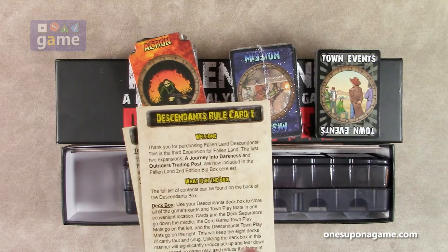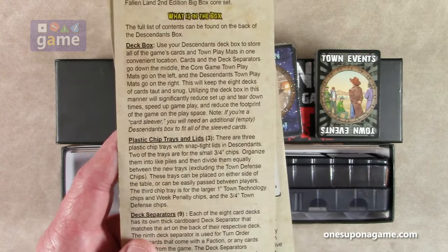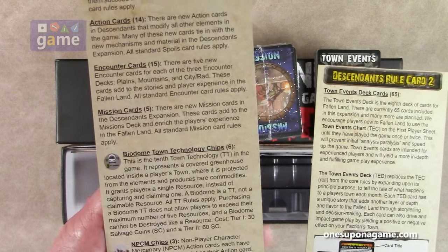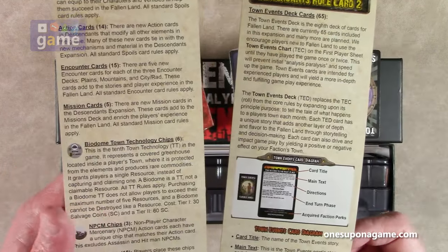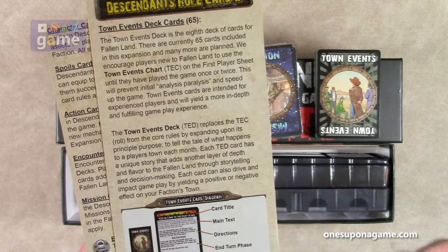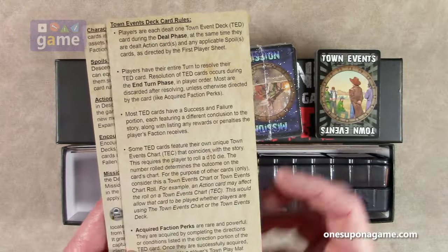The second edition came out and included all the first two expansions, and then this one was still available. So what's in the box? The deck box, the plastic chip trays and lids, deck separators, Descendants playmats, character cards, spoils cards, action cards, encounter cards, mission cards, biodome town technology chips, NPC mercenary chips, link chips, compass chips, question mark chips, town event cards — there are 65. The town events deck replaces the town events chart from the core rules by expanding upon its principal purpose, and it explains how the cards work and the rules for using them.